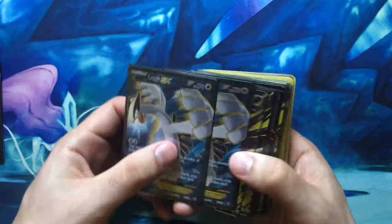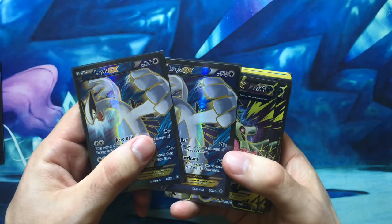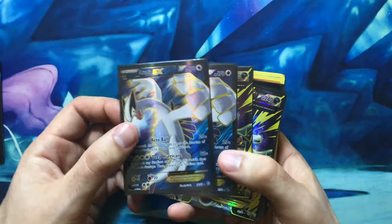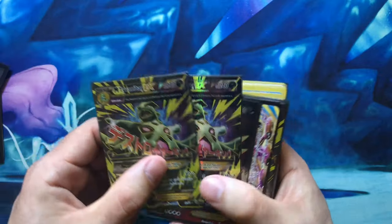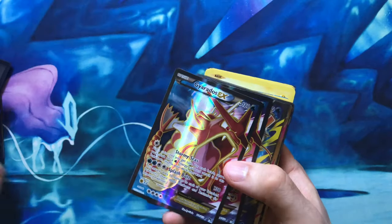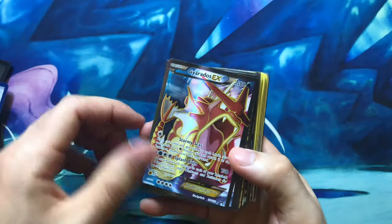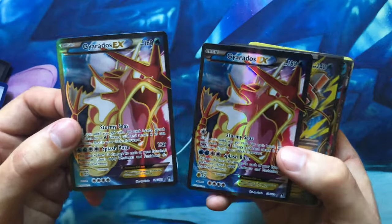Now we've got some pretty high-value cards — some Lugia EX full arts, which I believe are from Ancient Origins. There are some Mega Tyranitar full arts from the same set, as well as the non-mega version. Really cool full arts. Then from Breakpoint — Breakpoint is the Gyarados set, Breakthrough is the Mewtwo set, I always mix those up — I've got some full art shiny red Gyaradoses. Really cool cards.